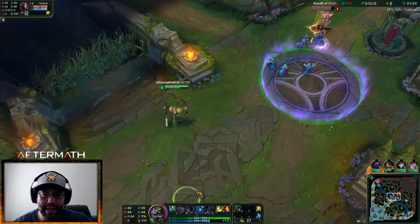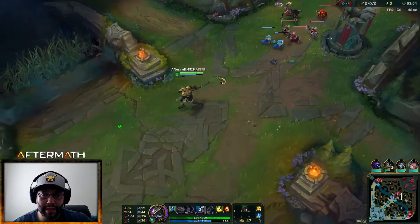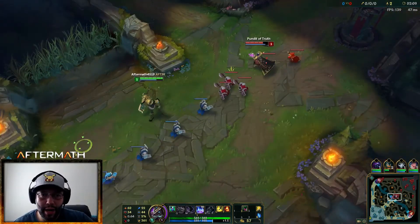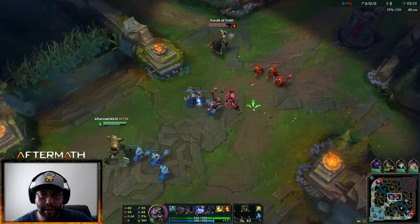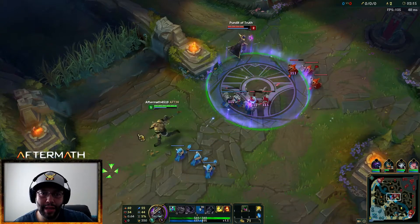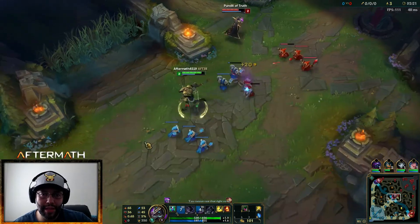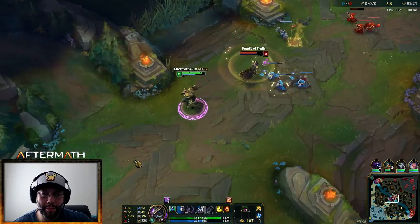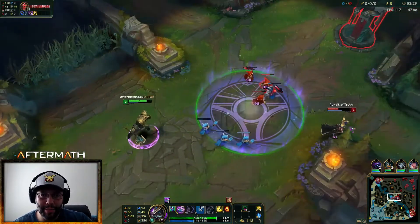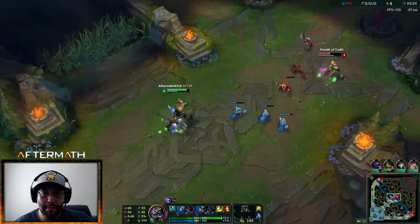We did start with our Corrupting Pot and we're just going to pop this E as much as possible. We're going to instantly clear waves. We're not going to play this like a standard Nasus. We're going to play this more like a poke champ — hitting them from the back. I'm still going to stack my Q whenever I have the opportunity.